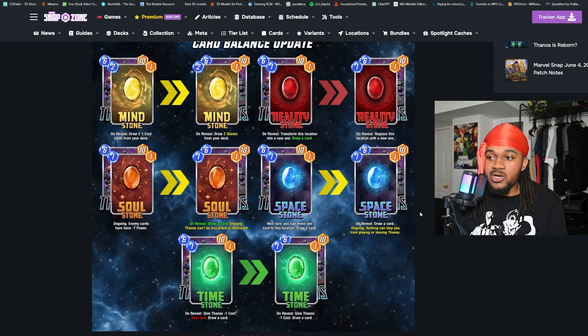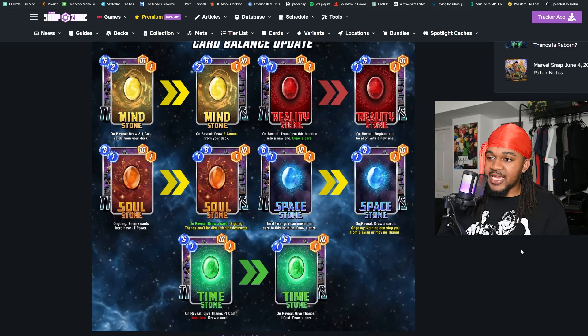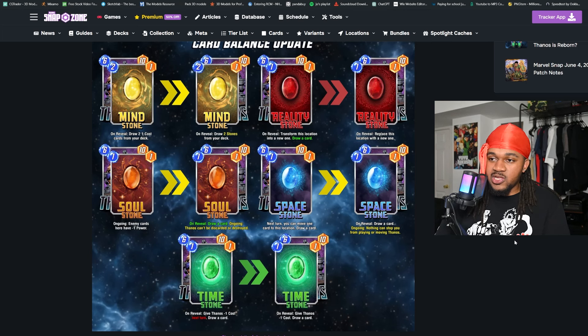You'll still face the same issues — the stones can be destroyed by Killmonger, though the Mind Stone is now safe, and ongoing abilities can still be cancelled by Rogue and Enchantress. But I do like it. They make Thanos as an individual a lot better. You can still run him on Destroy or Ongoing decks — you still have two or three ongoing stones, including the Power Stone — something with Spectrum, for example. You'll still be fine.